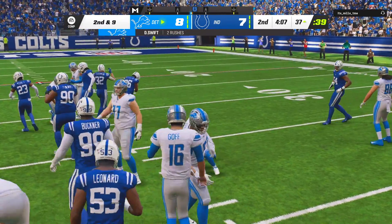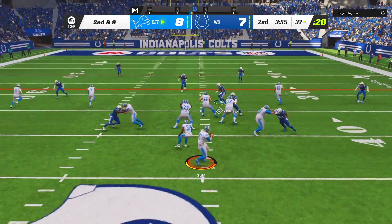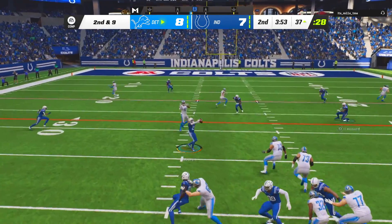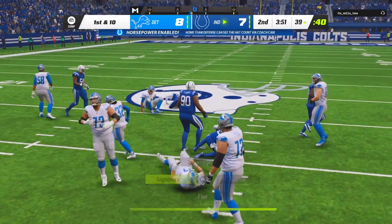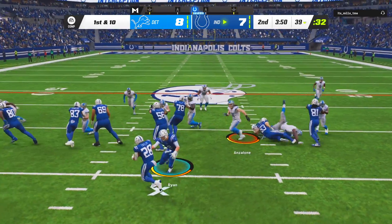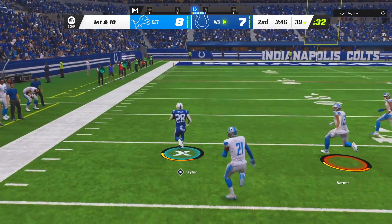Apparently the way to stop Jonathan Taylor is to come out in a defense that is inadequate to stop the run. Picked off — Kenny Moore with the INT — and we'll get that ball right back, thank you very much. We're actually down by one because he went for the two-point conversion, but now Jonathan Taylor will be taking over.